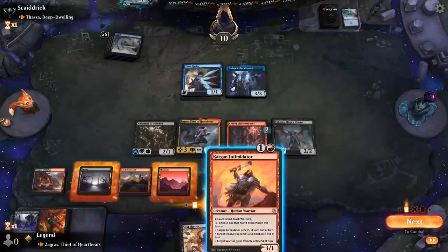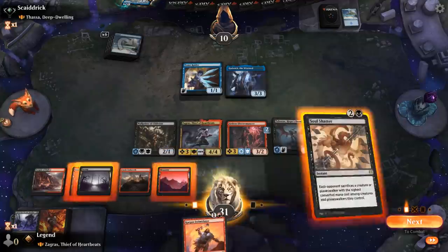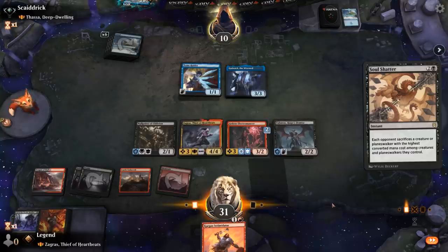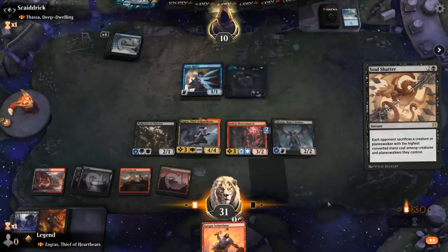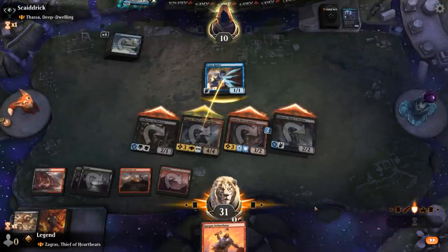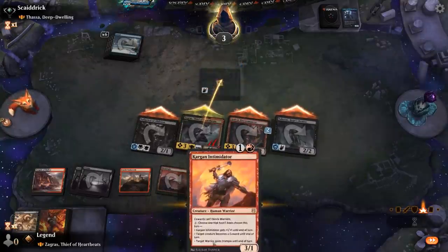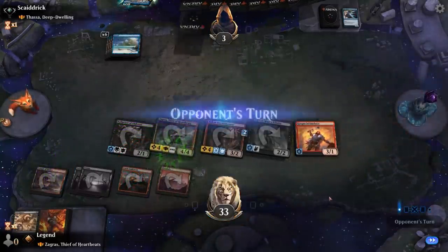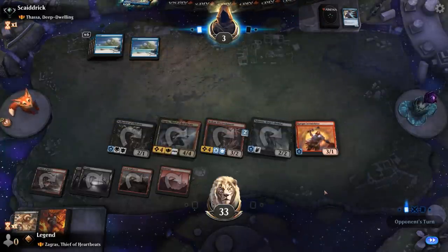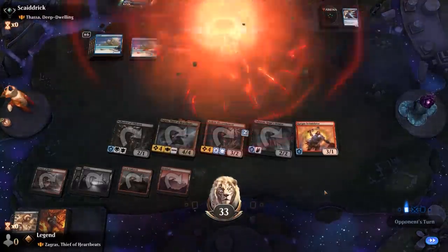Zagras is a rogue, so Intimidator is not too useful there. We'll just Soul Shatter and attack — opponent can sac Tome Raider, but it gets rid of Gadwick instead. Falls to three. I can't really think of too many cards that get them out of this. Sweet, onto the next one.